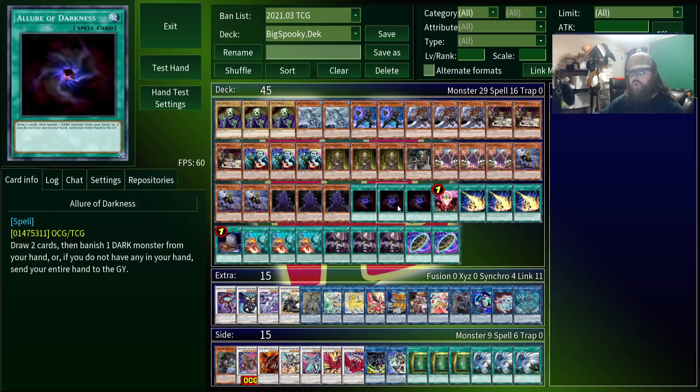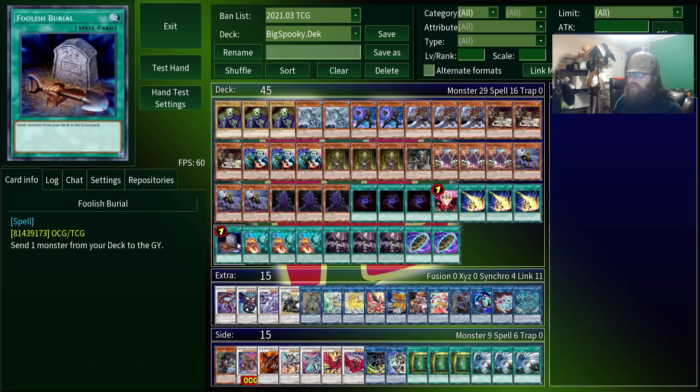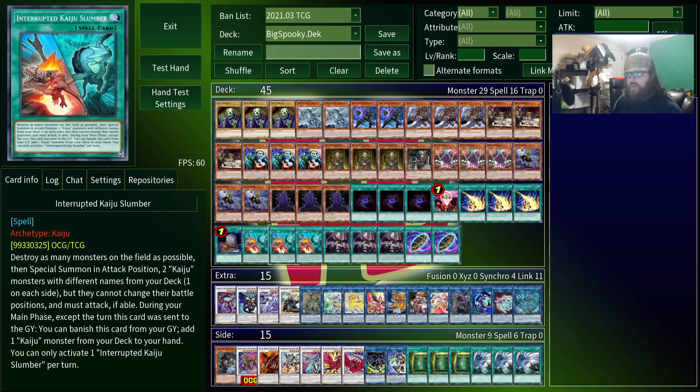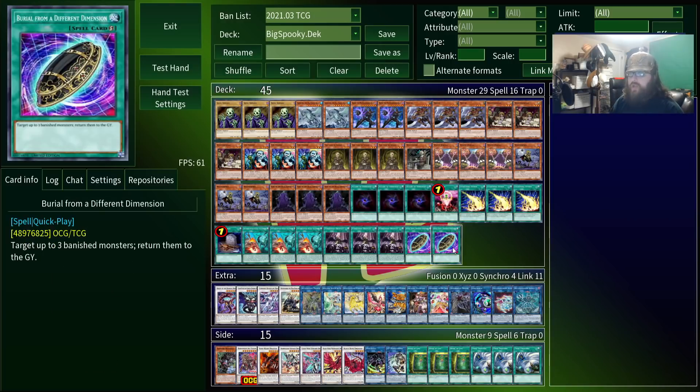For spells, we've got three alluring options, one for one for one, real lightning, a one-way ticket to the graveyard, three giant monster explosions, three of that forbidden drip that all the kids are talking about, and two reset buttons.